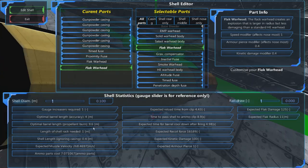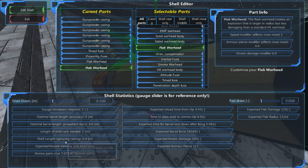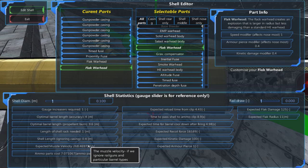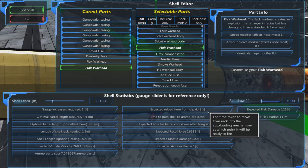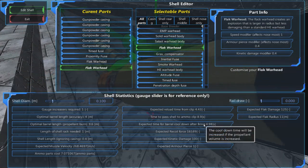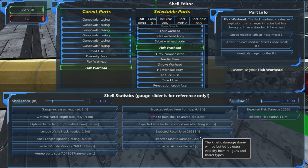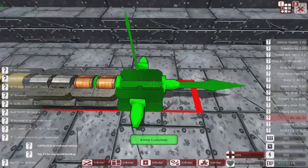Muzzle velocity is 268 — not very high but that's not our priority. Expected reload time of four seconds — we'll need some extra cooling and reloaders to lower that. Cooldown 4.98, so we need some cooling. Recoil force is quite high — 16,000 — so we need to work on recoil. One thing you'll find with advanced cannons is you really need to work on the recoil; it can be very high. So this is going to be purely a flak shell.